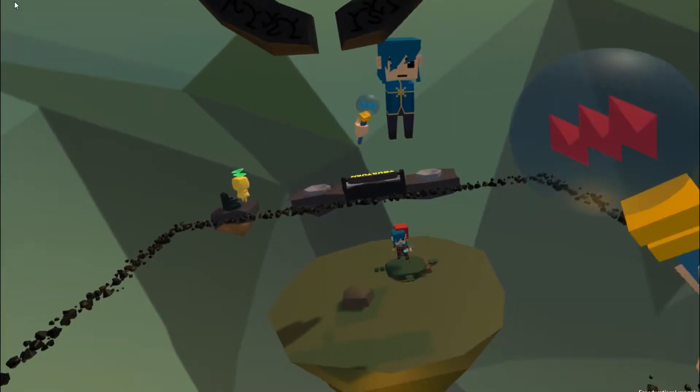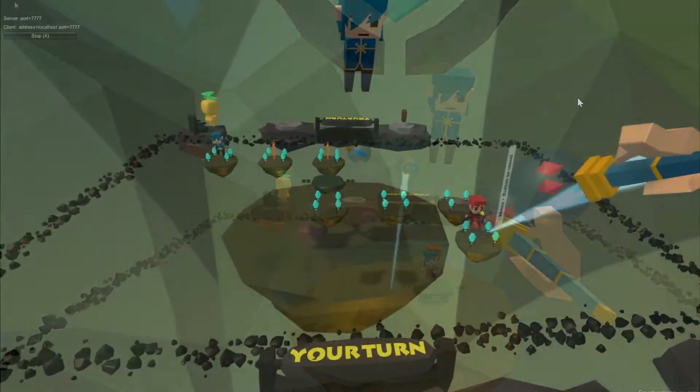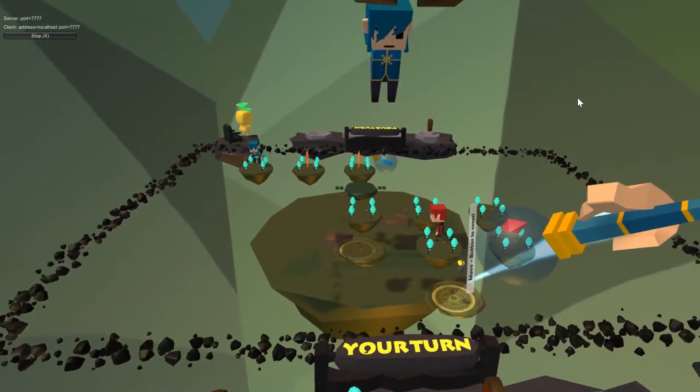The game allows for interaction via a synchronized network view, as players can see each other, talk to each other, and play together. This allows them to directly strategize paths to take, which often comes during the later stages of the game when many board pieces have fallen away.